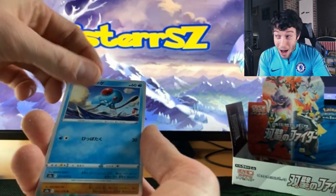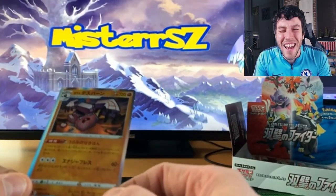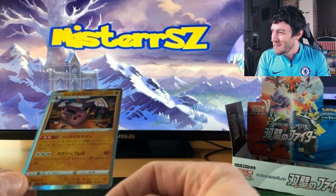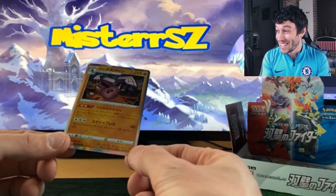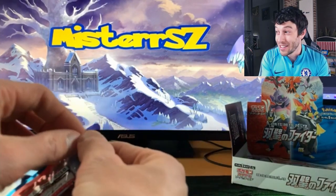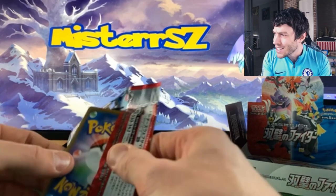Larvesta... Tentacool... another holographic card. Reuni-... Reuni-... what's the name? Reuniclus? That is a Pokémon — the evolution of Galarian... your mask. Wow — what a lock on this side of the box. This is insanity, guys, we just keep pulling card after card, hit after hit. Let's go!